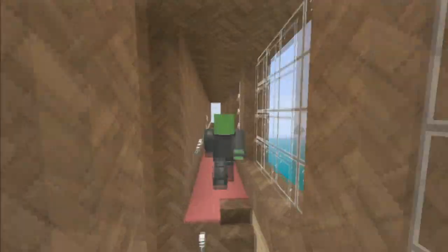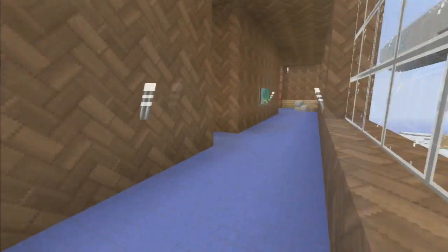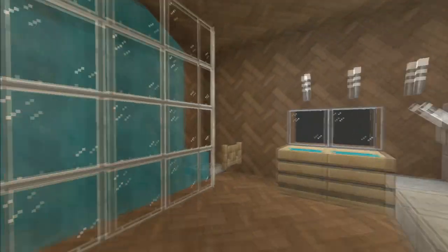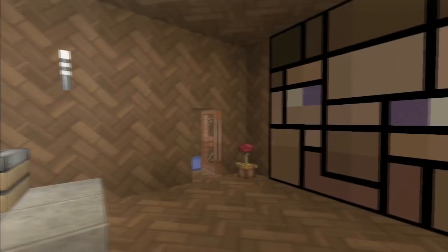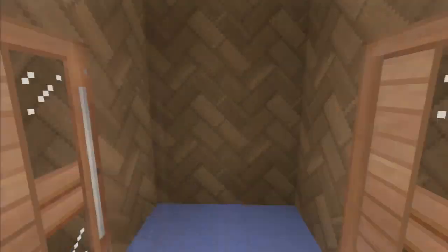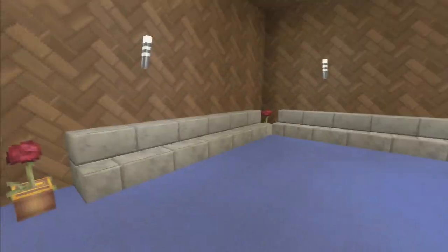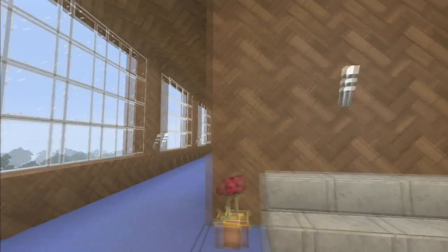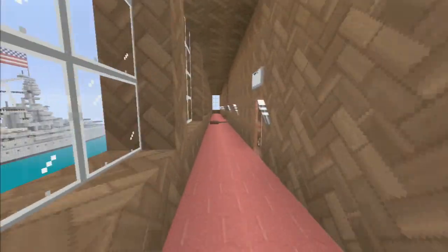Now let me show y'all the second suite. Room 16. We got the bedroom right here. It looks pretty casual. We got Monster Steve right here. We have the bedroom right back here — looks pretty nice. That's it for the guest rooms. Let me show y'all the second floor of the main lobby.